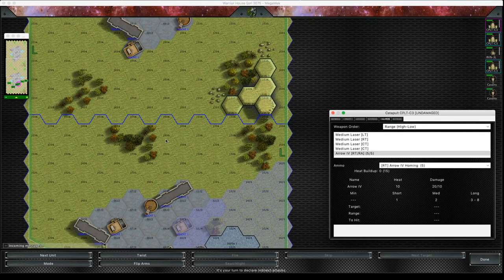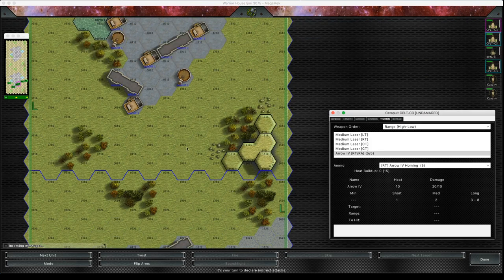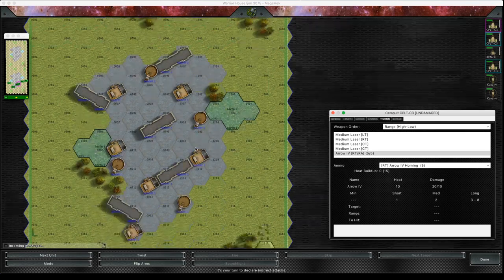We've entered into the main game now, and we have two new phases which we know from Tac Ops Advanced Rules on page 147. Step one is the initiative wave, then step two is the targeting phase — this is where we choose where the Arrow 4s are going to land.